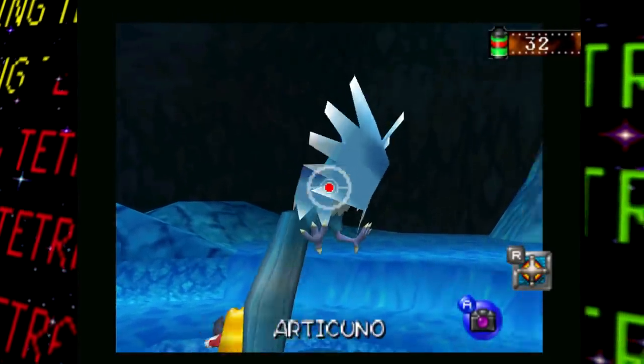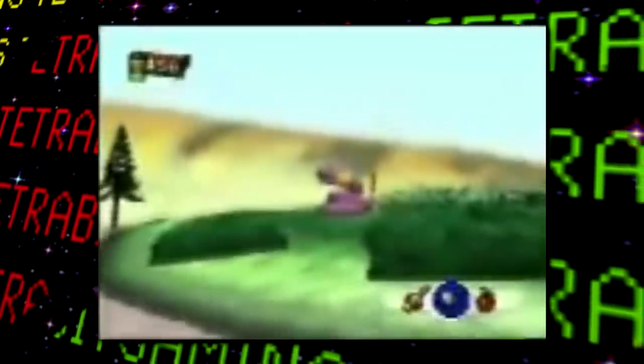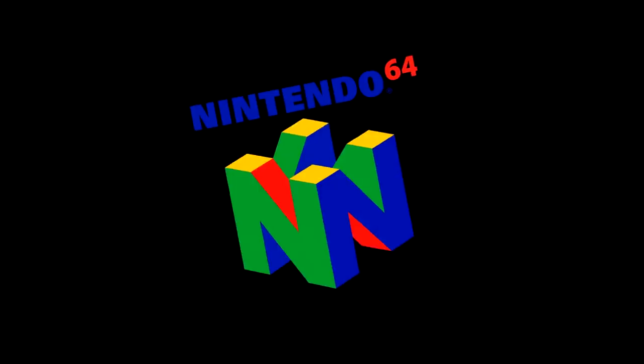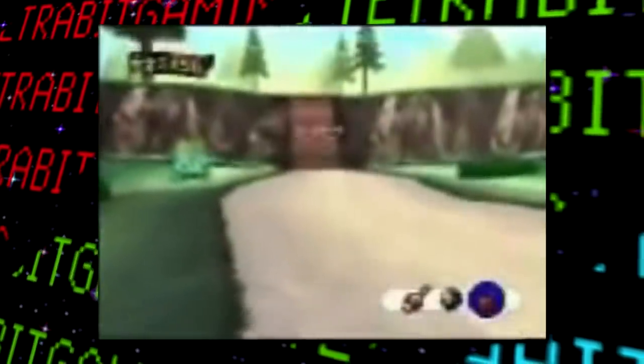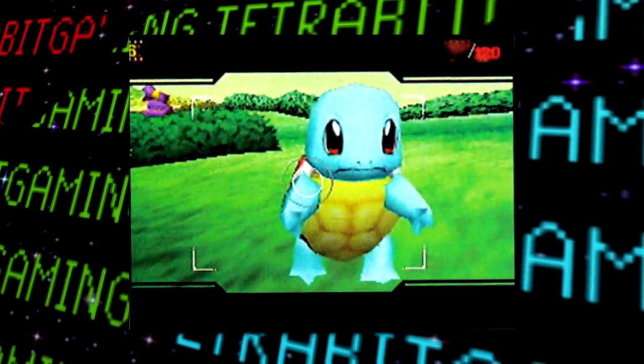Now, unfortunately there aren't any unused Pokemon in the final release, but this early gameplay does show off one Pokemon — Ekans — that was scrapped for release. There are only 63 photographable Pokemon in the final game, so Ekans would have made it a perfect 64 for the Nintendo 64. I almost feel like this removal is some sort of intentional cruel joke. Other Pokemon behavior can also be seen in this early footage that doesn't occur in the final, like Snorlax walking around and waving at the player, Pikachu with an otherwise unused happy expression, and poor Squirtle looking pretty sad. The game looks much more rough around the edges in this state, but honestly I kind of like the charm of it — it has that classic Nintendo 64 beta feel.